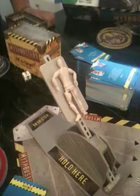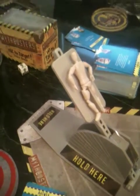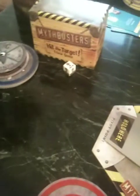So the way this works, Matthew, is you have Buster here. The way you get a chance to launch Buster is you draw cards that either ask you three ways something could happen and ask you to pick the best answer, or ask you whether a myth can be confirmed or busted.